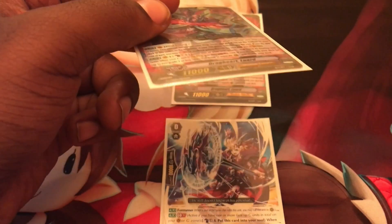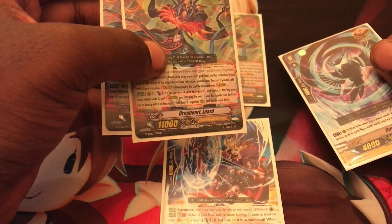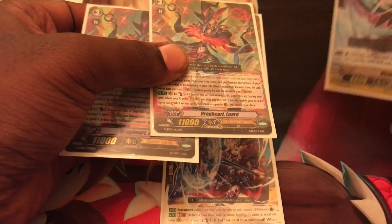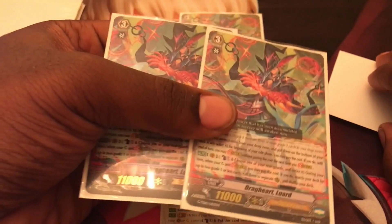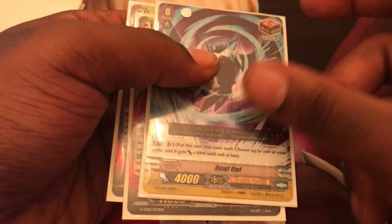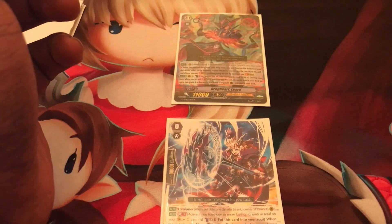For example, if you get a draw trigger on your first drive check, you say '+5,000 power to this unit and I draw a card,' then go to the next check. This is important because if you applied effects after both checks, a draw trigger on the first check could give you another trigger card to check - so resolving immediately matters greatly.